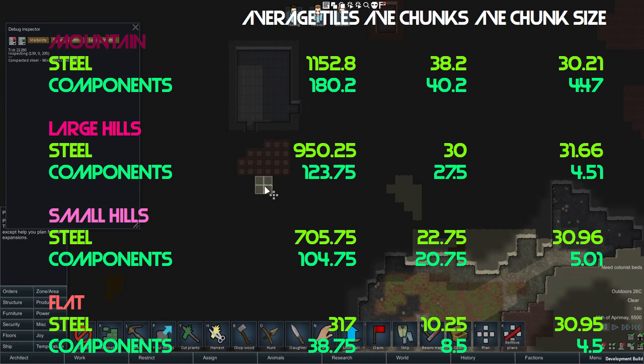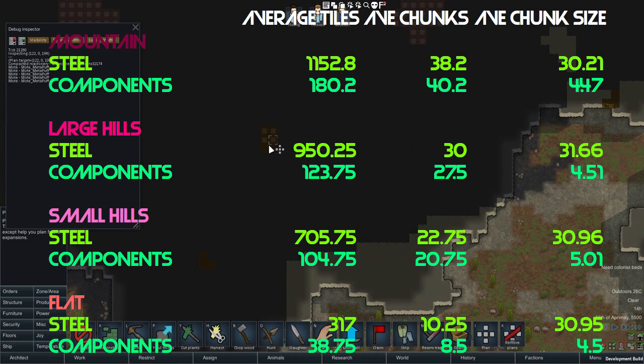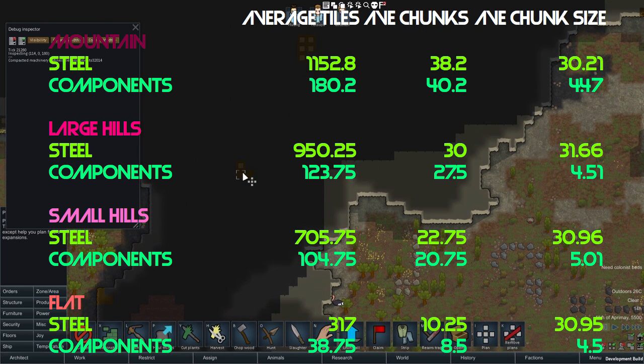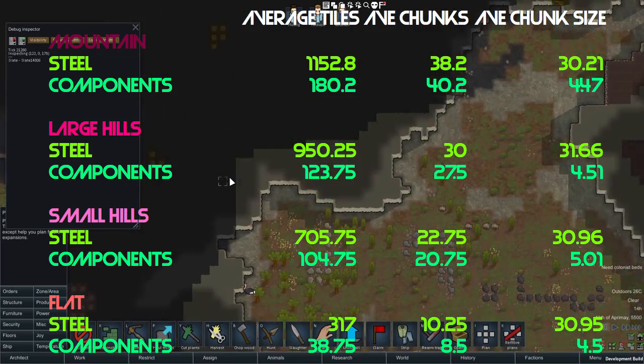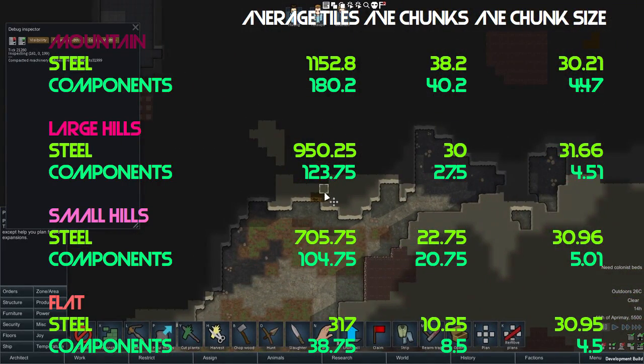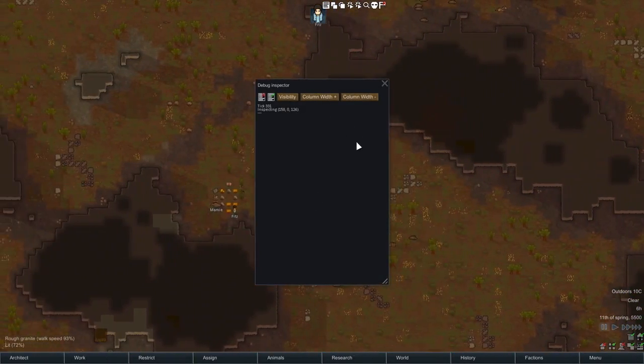Those numbers might change a little bit in Alpha 17 because of the roads and rivers, but by and large the underlying dynamics of how those get created aren't changing. The thing that's going to interest us most is the difference in average chunk sizes. There are some general things we can notice.